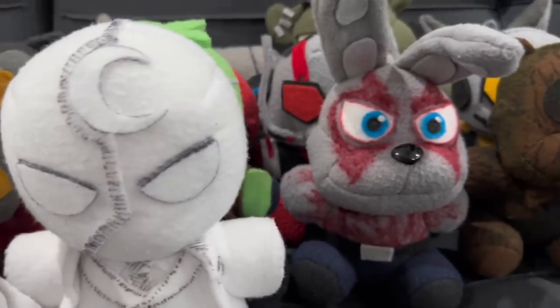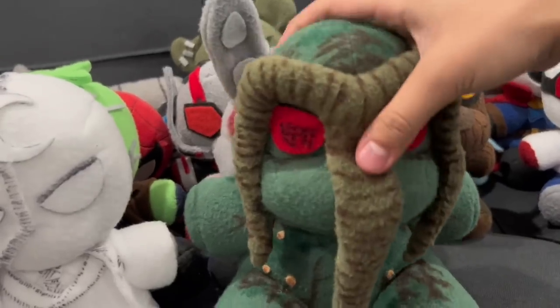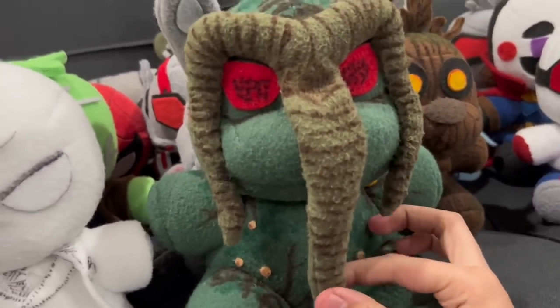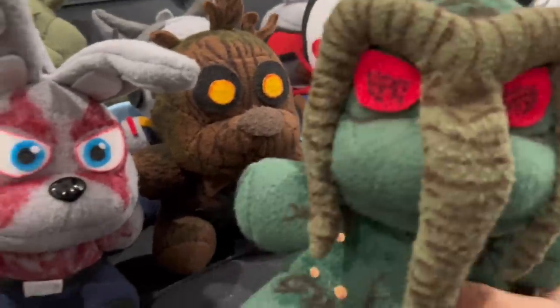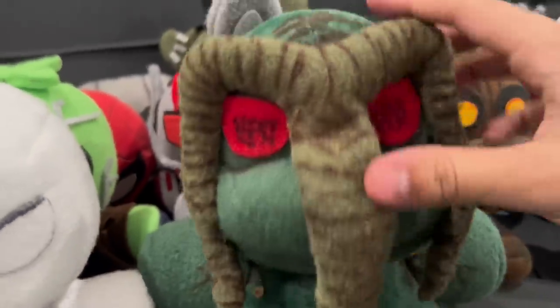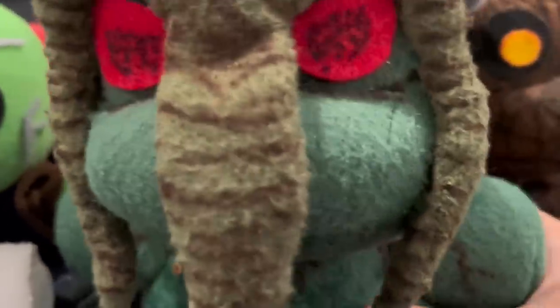Lastly, for the Phase 4 heroes, we have Man-Thing — he is Orville Elephant. He came out in Werewolf by Night. Sorry — I almost called him Swamp Thing. This is what happens when DC and Marvel have characters that are super, super alike. Man-Thing — sorry, buddy.